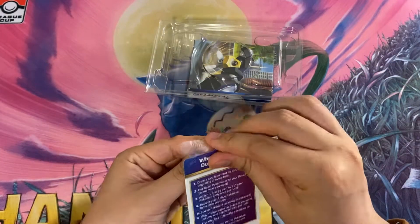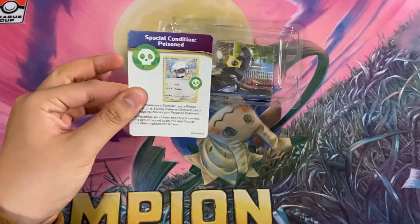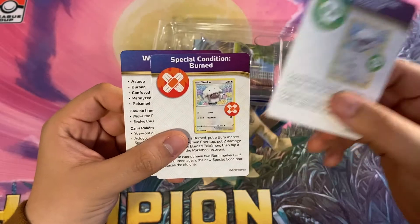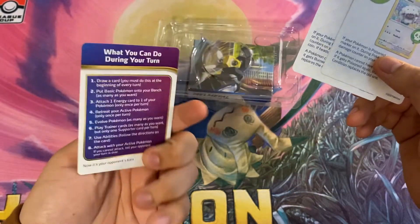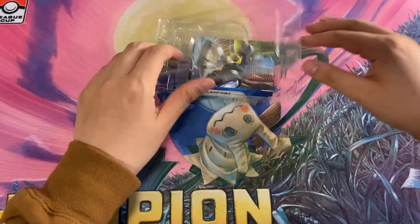Now what's this? This might be the three reference cards. Yeah, so it just talks about special conditions: poisoned, burn, and then what are special conditions and what you can do during your turn. Pretty good for a newer player — I don't need that.